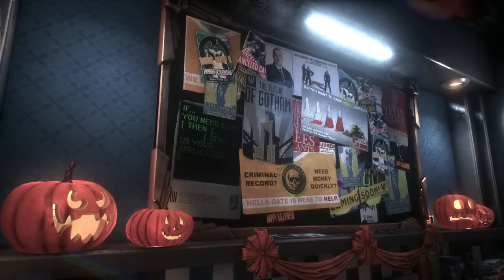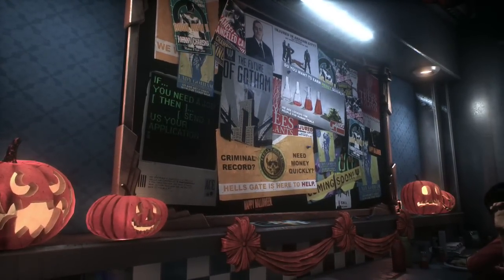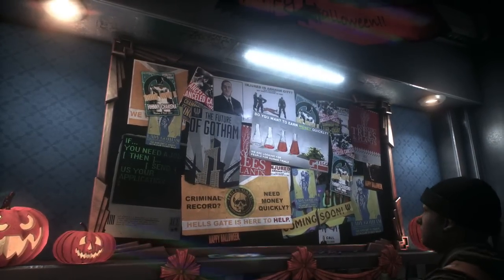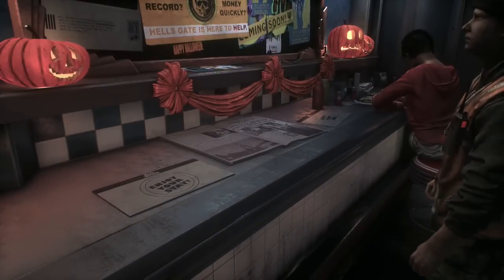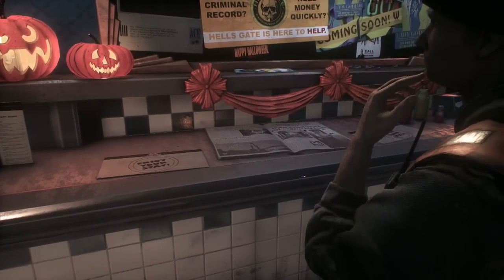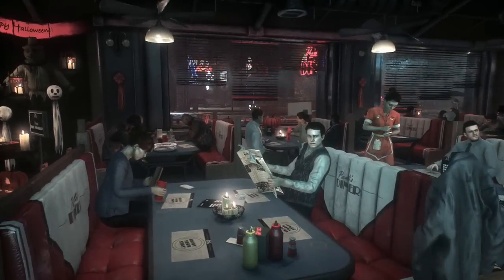More signage: 'Criminal record? Need money quickly? Hell's Gate is here to help.' Also: 'Injured in Arkham City?' And: 'Hunt continues for corporate killer.' Yep, it's Halloween alright — some people are dressed up. There's a guy with a Batman mask, texting while eating pancakes with bacon.